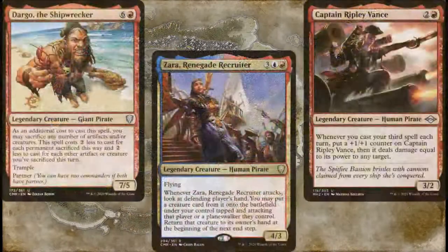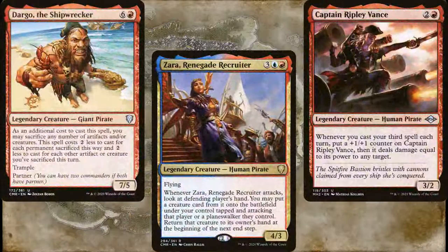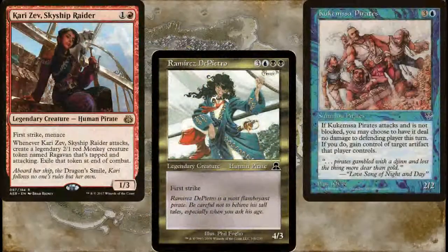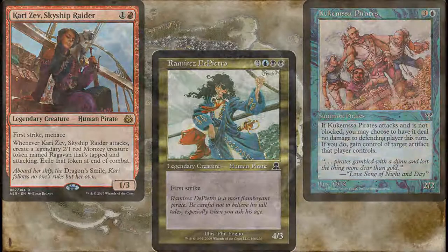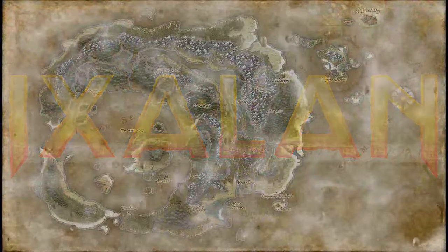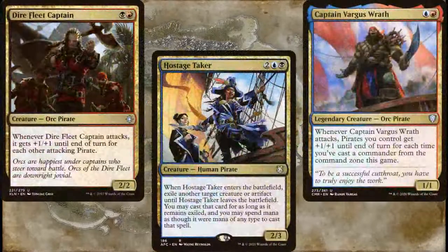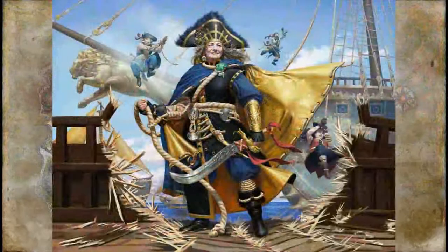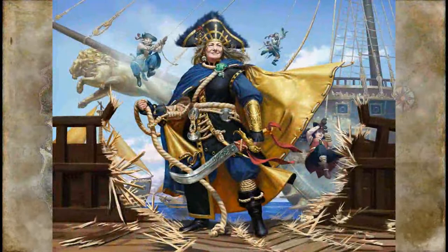But the reason we're here today is because of pirates. We'd had pirates before, but they were few and far between. You couldn't really build a pirate tribal EDH deck prior to Ixalan. But all of a sudden, pirates spanned the gamut of the Grixis color identity, and the leader of the pirates was the legendary Admiral Beckett Brass.